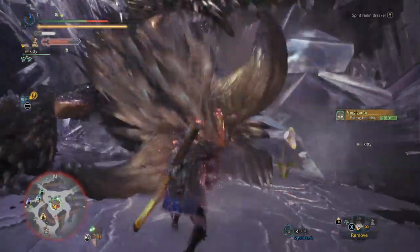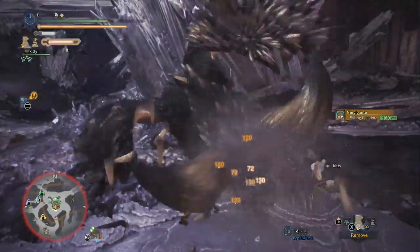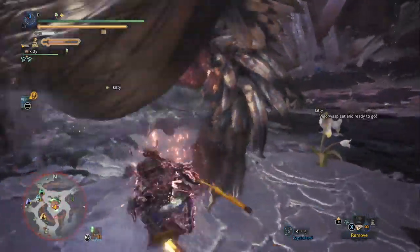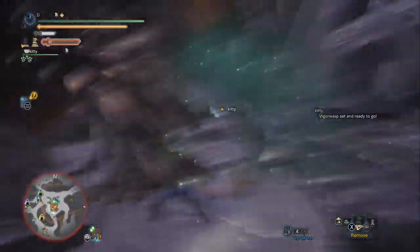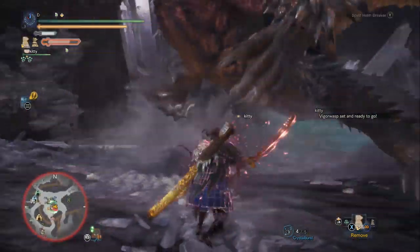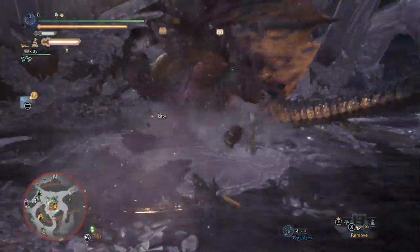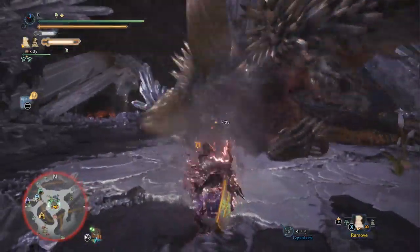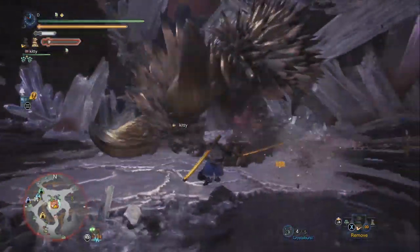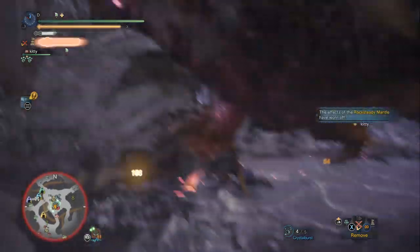We dropped the boulder and we're going to break the white spikes off his head — it's all about controlling his spikes. The best way to break them is when he's standing up and not flinched; if you do that you're going to get a topple. Otherwise you want to stay on top of them so he doesn't go into his dive bomb, because you lose time when he's in the dive bomb. We're getting a Spirit Helm Breaker out and we just broke the spikes off his arms.